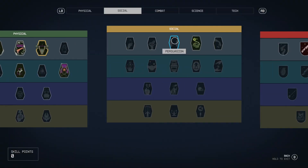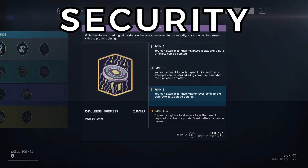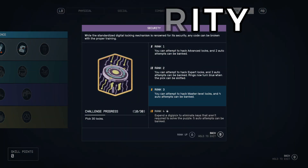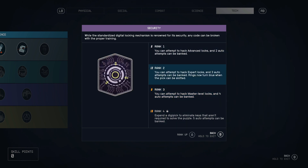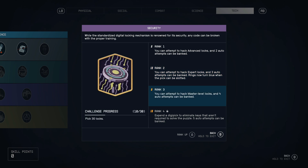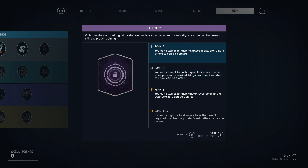Time for our top two. Going back to the tech tree for number two: security. I don't care what you're trying to do in this game — there are safes, security doors, and all sorts of things that require unlocking all over the place. This is absolutely required. It's going to give you access to all sorts of good items throughout the game. Just make sure you learn how to easily do those digipick locks.